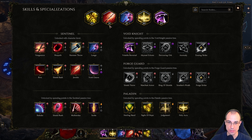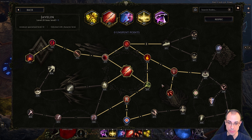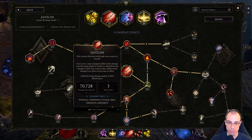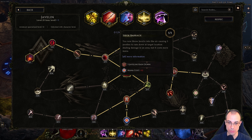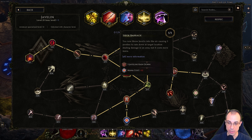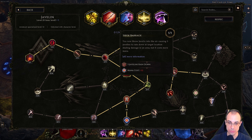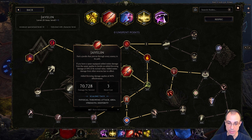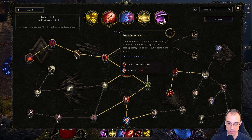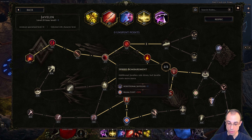Let's go over the skills. Javelin is our main and only source of DPS really. The build revolves around converting javelin to throw three javelins raining down and adding an additional two javelins — so five javelins in total. But in order to make that work with these two nodes, you need a lot of mana cost reduction on javelin. The base mana cost is nine, and then we're adding another 12, so that becomes 21. And then we are increasing that by 50%.